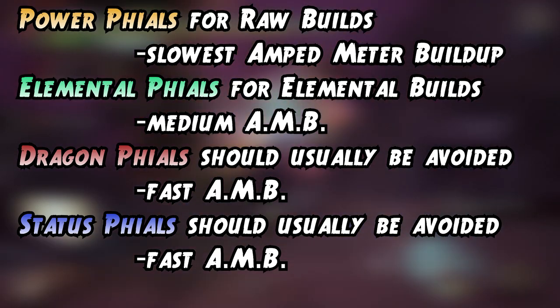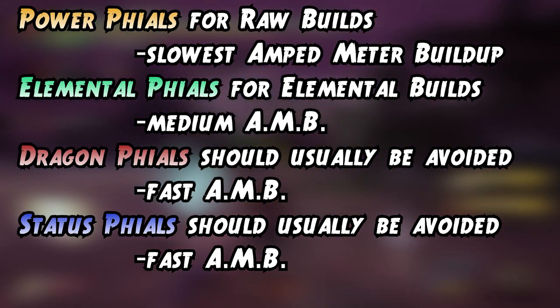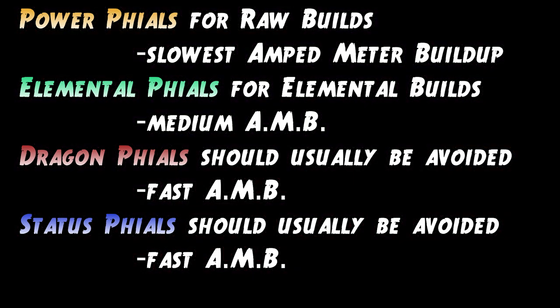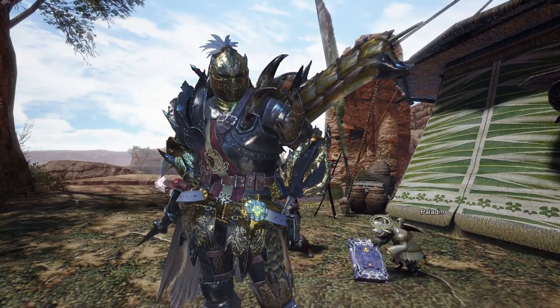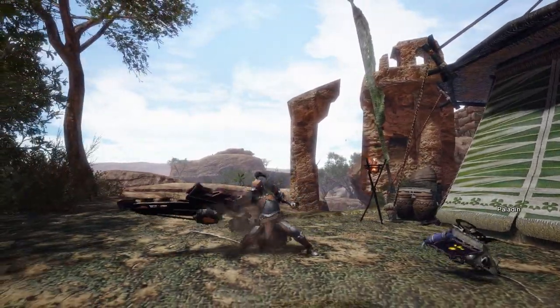Status switch axes are at their strongest when paired with elemental phials. At the moment there aren't any switch axes with, for example, the paralyze status effect and a paralysis phial — they either have an elemental phial, a power phial, or are a raw damage switch axe with a para phial. Raw axes won't achieve the best results for their respective status but deal more raw damage, though you get fewer openings because of a weaker status. An exception is exhaust phials, because they are only found on raw damage weapons. Experiment with a few and see which ones feel most comfortable for your role or playstyle.